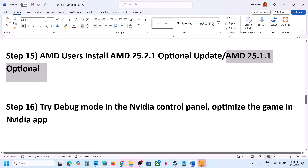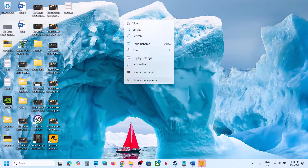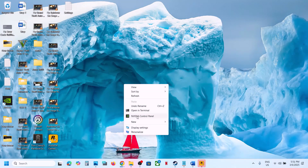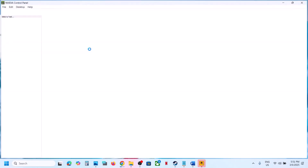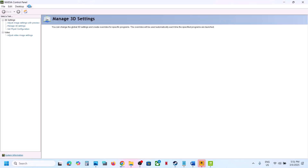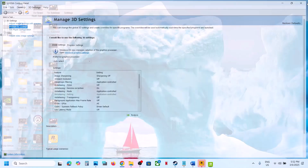The next step is to try Debug Mode in the NVIDIA Control Panel. Right-click on the desktop, select Show More Options, then go to NVIDIA Control Panel. In the top left you will see the Help option — click on Help and you will see Debug Mode. If it is unchecked, put a check on Debug Mode, then launch the game and check.